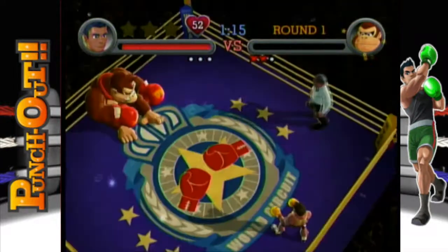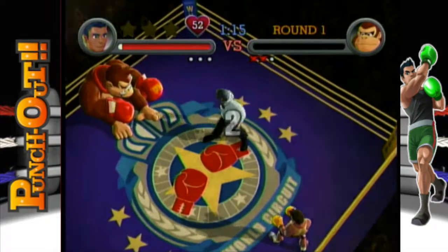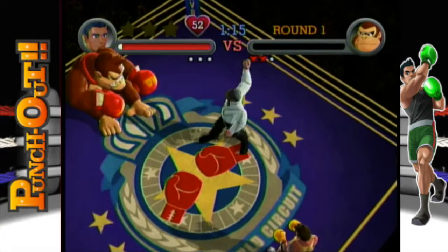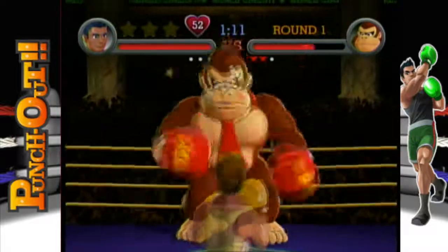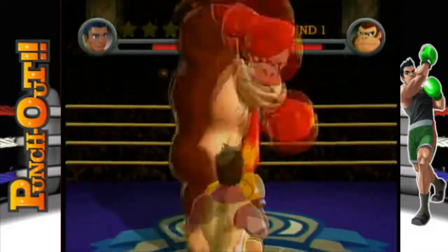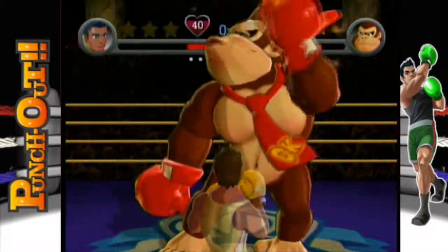I also try to time the star punch instant knockdown trick when he's flying in the air. It can be really challenging because it seems pretty specific as to when you have to unleash it. And I have to get hit by that one because you can't duck it — even if you're not doing the no-duck challenge, you cannot duck that and successfully avoid taking damage.